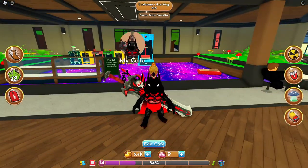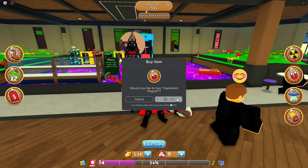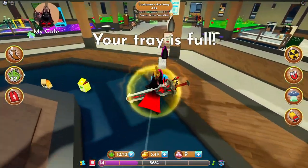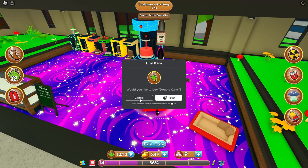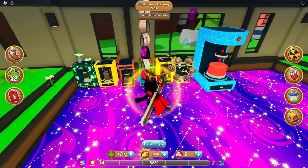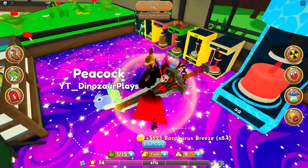My curiosity got the best of me — there's a magnet aura which I'm really interested in. We're gonna buy it — this might be a mistake but we're gonna see what this thing does. So what on earth does this do — can I just walk here and it'll pick them up? Okay, that is kind of nice. Can I buy double carrying capacity? That's expensive, I'm not going to, but let's collect all of these and put them there.